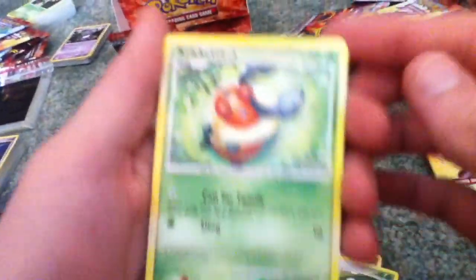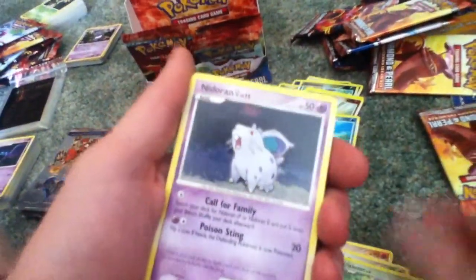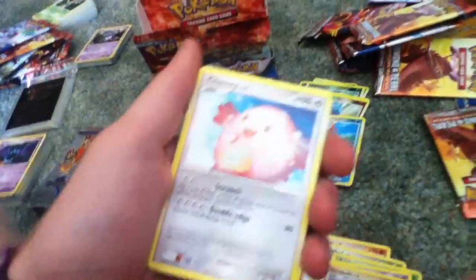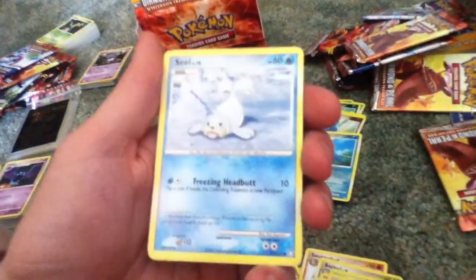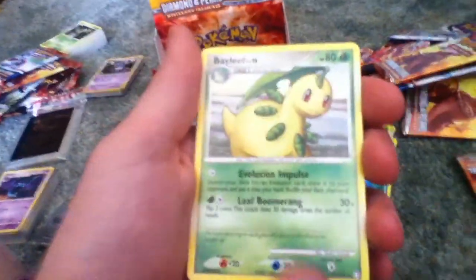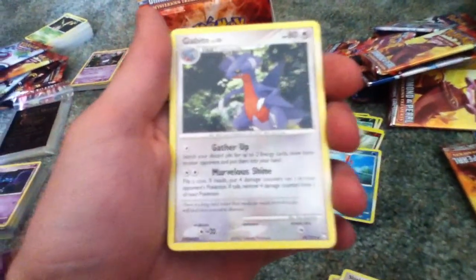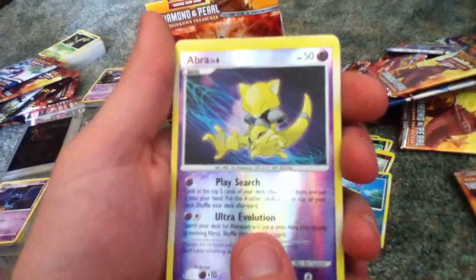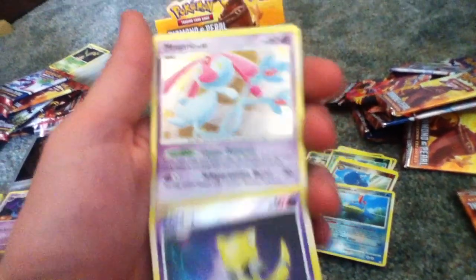Cricketot, Nidoran Female, Geodude, Chansey, Seal, Shieldon, Bayleaf, Kabite, Reverse Abra, and the Mesprit Hollow.